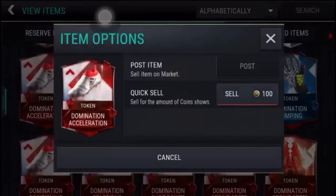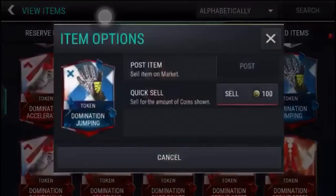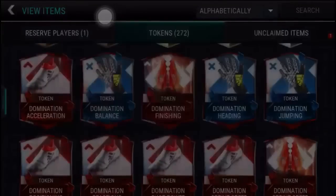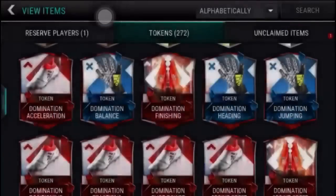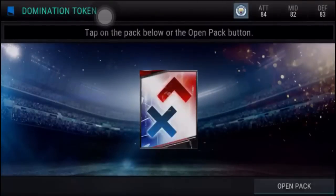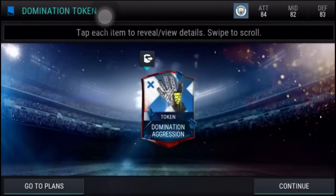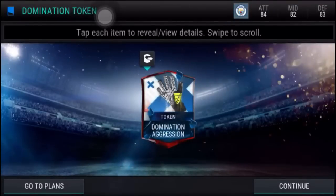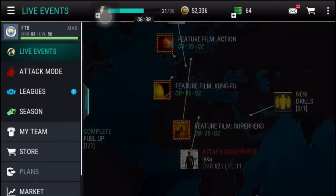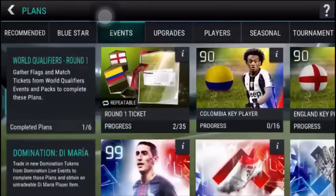Click and close every domination token. Check the speed that I every time open and close the token. When you close the last token, go to the peg and open it. When you got one token, just go to the event and select all tokens again.